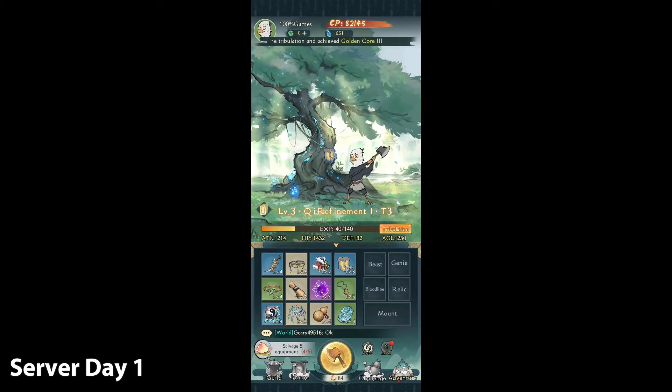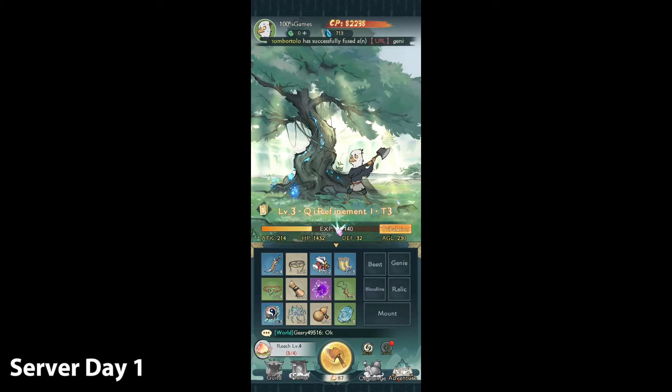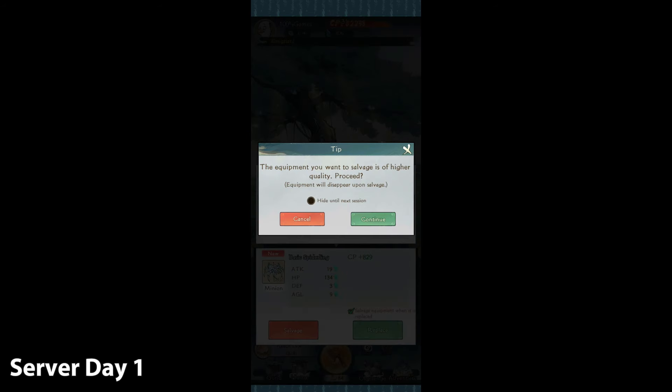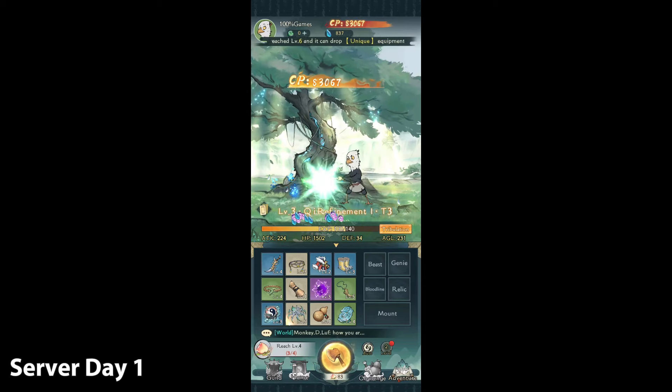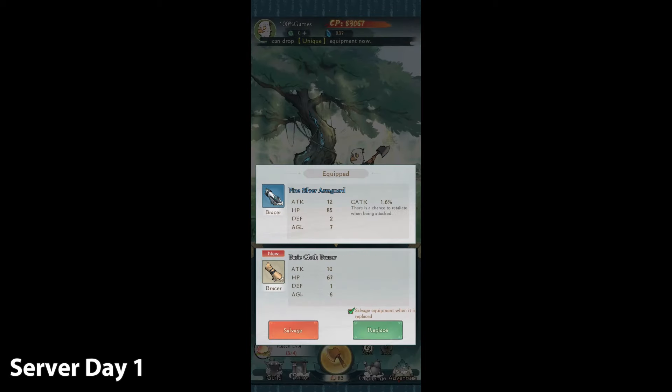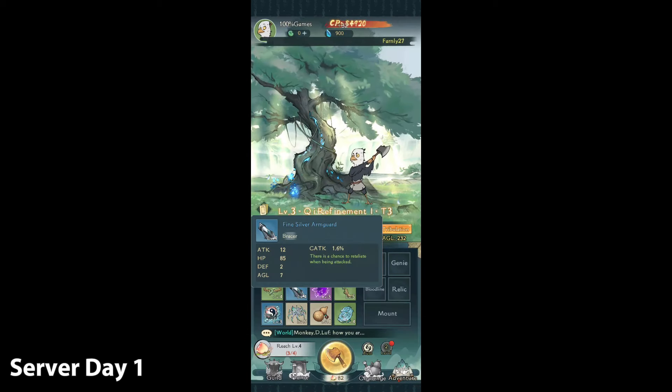Now that challenge is done, we can claim it. There's a new challenge immediately: reach level four, so we've got to chop about four more times. If you accidentally click on salvage while it's a better item, the game will give you a pop-up warning so you won't accidentally throw away something really good.